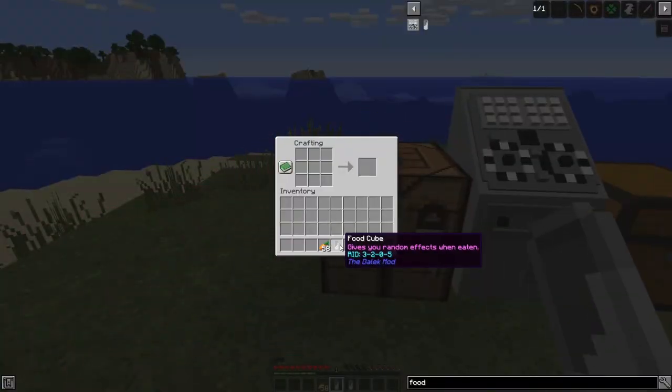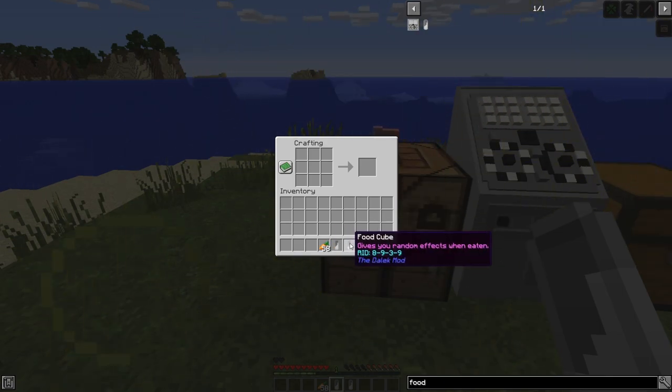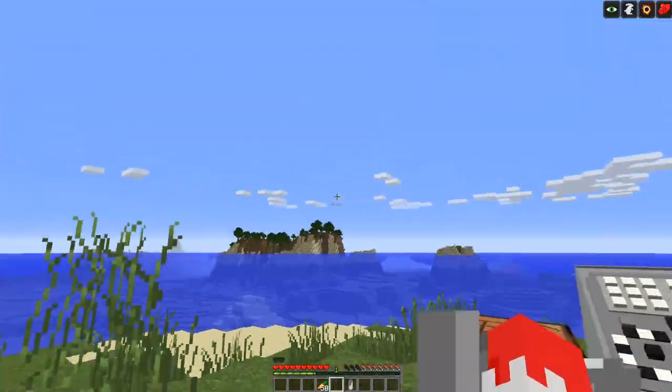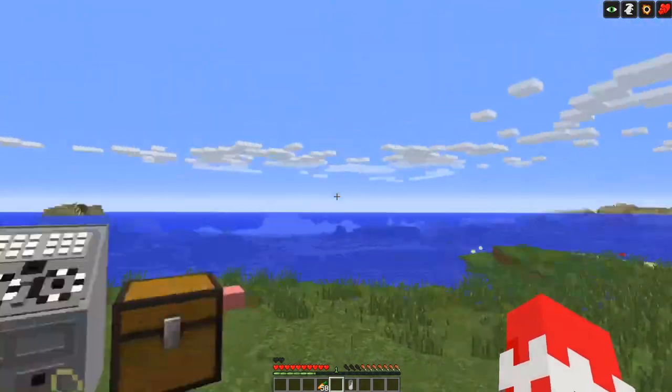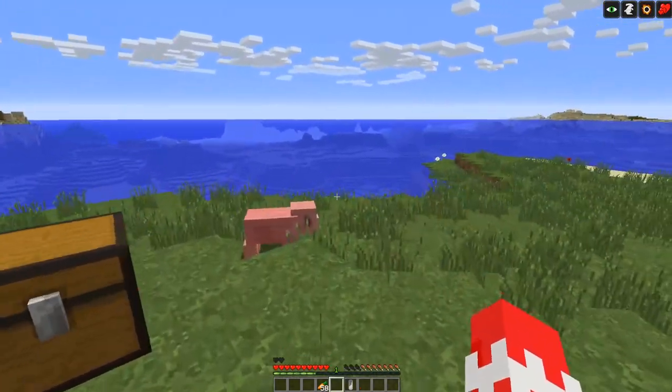This little number here, RID, is what I call the recipe ID — the ID of what effects are on the cube. So if you get used to what number corresponds to what effect, you can kind of guess what's in the cubes. But really, they're just a roll of dice. I just wanted to code something cool in the mod ages ago, and I did. That's how you use the food machine.